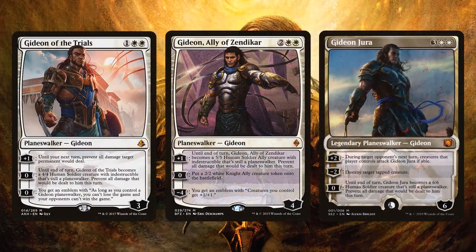Gideon of the Trials synergizes with planeswalker decks, especially Gideon tribal decks, because all I have to do is zero this and I can't die unless they kill all my Gideons — and this deck is chock full of them. Gideon, Ally of Zendikar, produces tokens. There's not going to be a lot of creatures in this deck, but 2/2 Knights are very relevant at blocking incoming attacks towards our planeswalkers. And then Gideon Jura — just a classic, the original. You can tick it up to protect all of your planeswalkers, turning into big beaters that deal damage and provide protection.